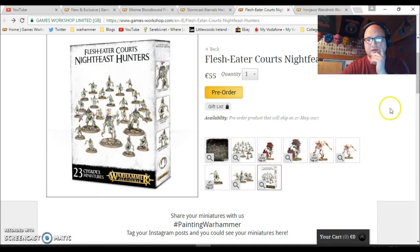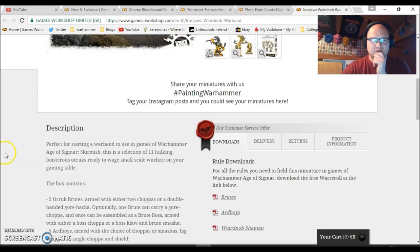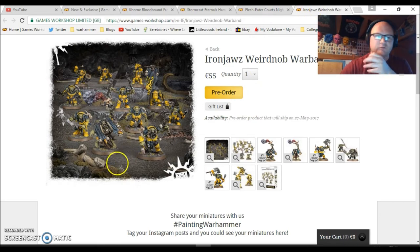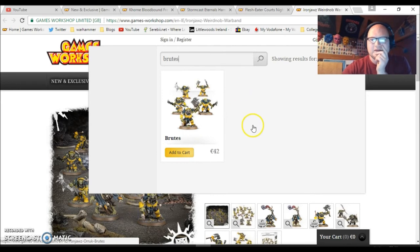The Flesh Eater Courts also have their own book, which is a bonus. Then we have the Ironjawz Weird Nob Warband — I love the new Ironjawz models, they're so awesome. You get five Orruk Brutes, five Ardboys, and a Weird Nob Shaman. The Brutes are 42 euro — pricey, but they're brand new models. Let's have a look at the Ardboys next.